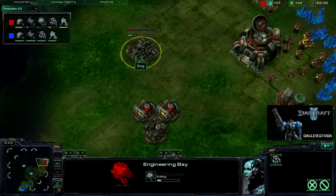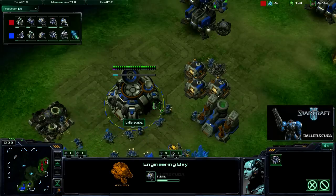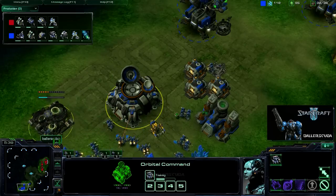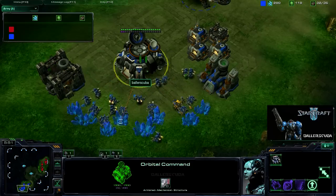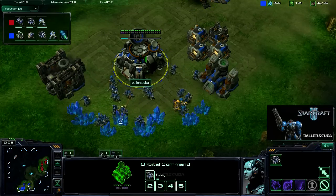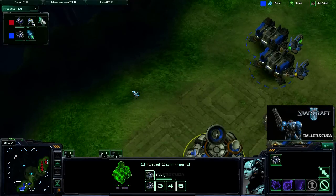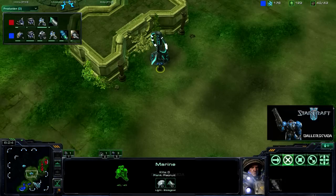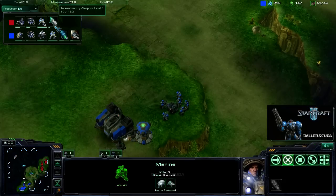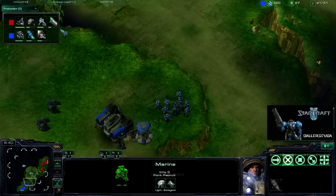He is going for three barracks, it looks like, as well as an engineering bay. That's my build. But it looks like he's actually doing it better than me because I don't have an engineering bay out. I'm actually getting a second refinery, but so is he. He's got a lot of gas spent. It looks like I have spent more on army, as well as keeping production up. I do have Stimpak on the way; he is going instead for the level 1 weapons upgrade. I would prefer the Stimpak. I did send a Marine out to the Zalnaga Tower — I would assume that 50% higher speed and damage output would outclass the one level weapons upgrade.